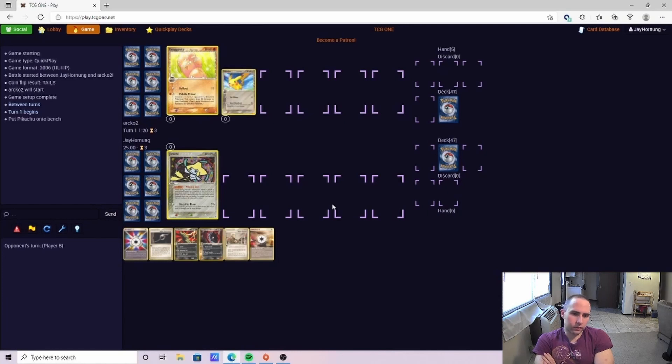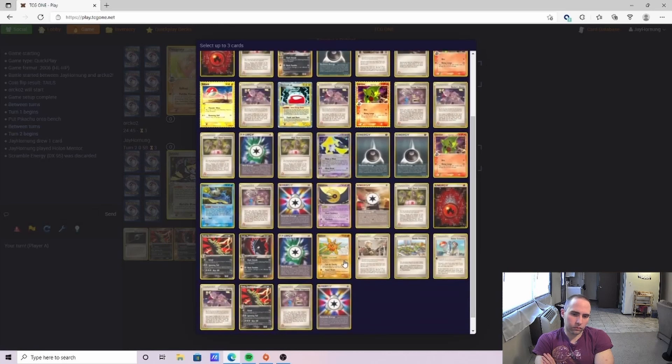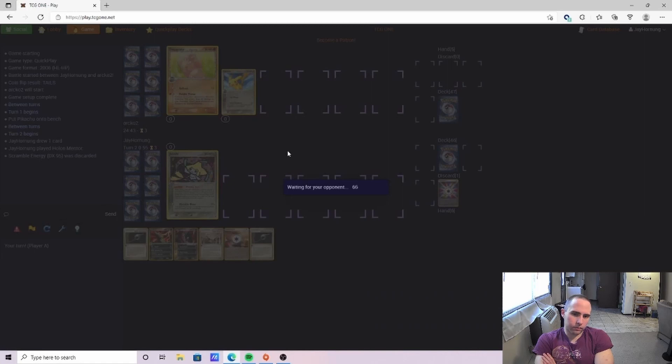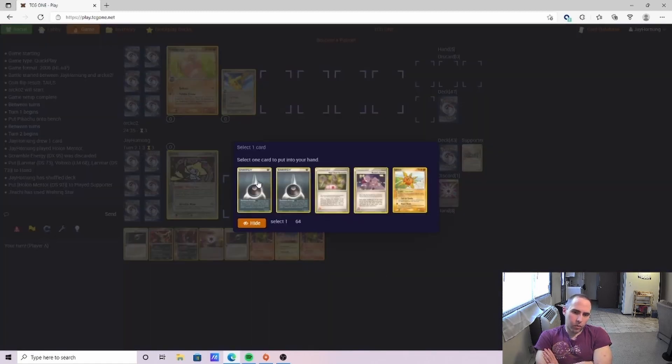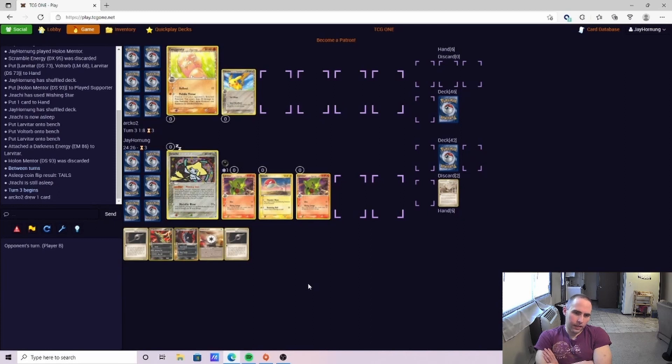Alright, we've got Rye Eggs here. This is probably one of the harder matchups for the deck — it's definitely not an auto loss, I don't even know if I'd say unfavorable, but it's harder than some other matchups. We Mentor first before the Wishing Star. We know we basically have to Mentor, just want to thin our deck a little bit. The nice thing about Rye Eggs in this format is you don't have to worry about Cessation Crystal — a few less things to worry about than in the RS TPC format. We have a nice line from Larvitar to Dark Pupitar to Dark Tyranitar, so the path is set.